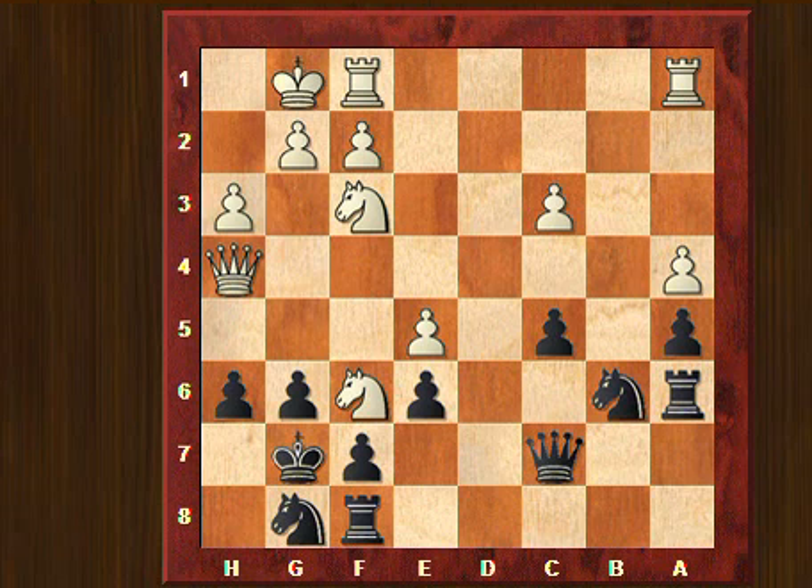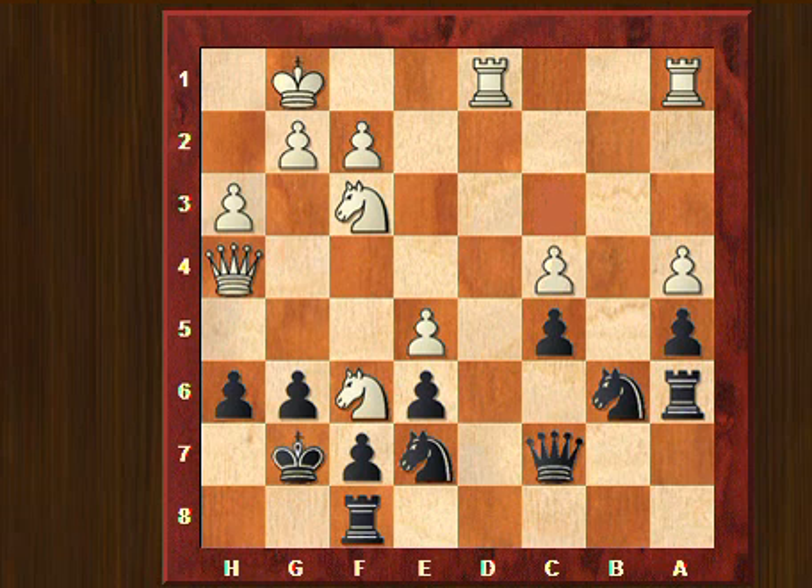We were entering into some time trouble here. Instead of going for an immediate attack, white plays very wisely — he brings more pieces into the attack by rook to d1. I played knight to e7. Now he played another good move, c4, taking away the d5 square from a knight. I played rook a8 to a8. Queen to f4.